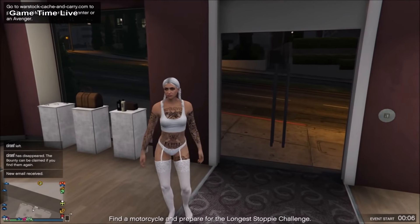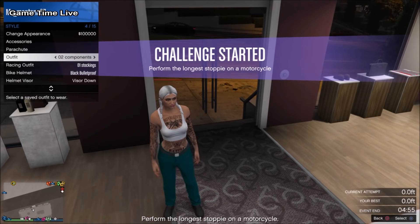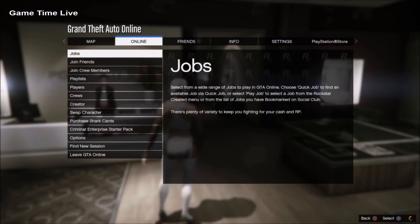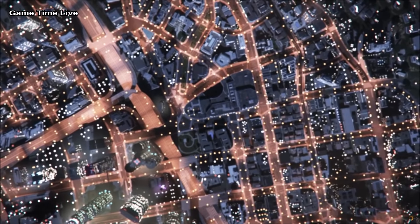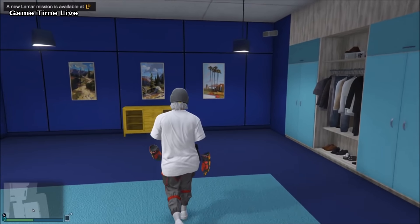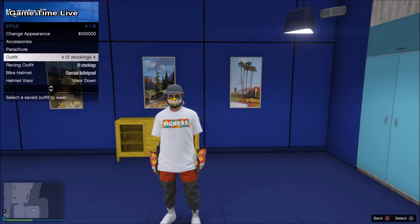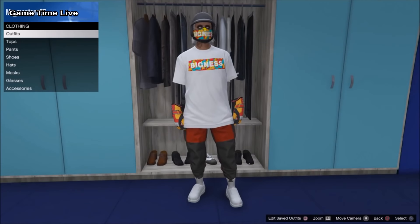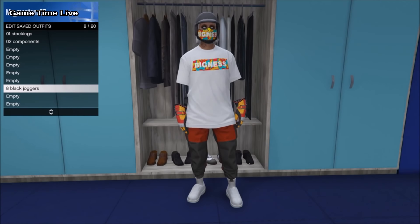Now for the next part, you want to transfer these two outfits over to your male character using the single player to multiplayer glitch — I'll leave a video link in the description on how to do this. So you've got the components outfit and the stockings outfit. Swap over to your male character, enter single player, and do the glitch from there. Once you're back in free mode with your male character, open up your interaction menu, go over to Style, and check if the outfits have transferred successfully.